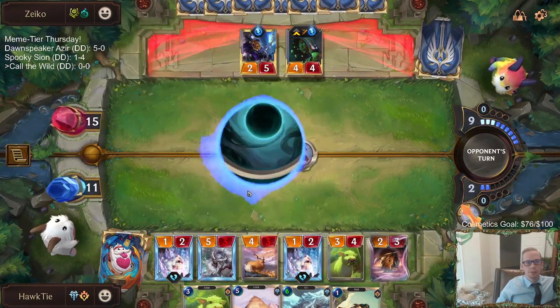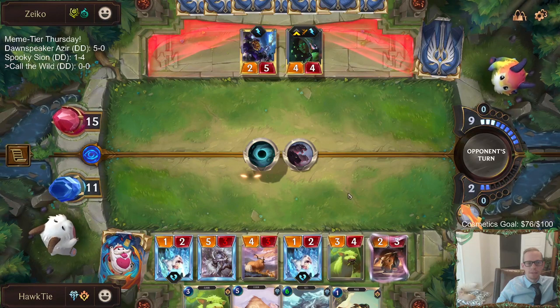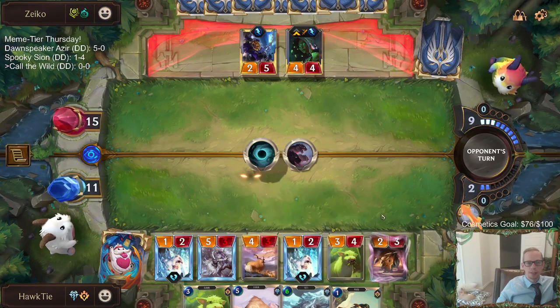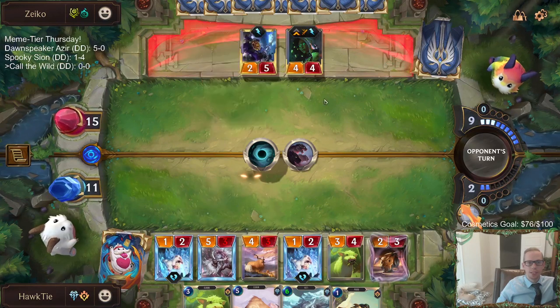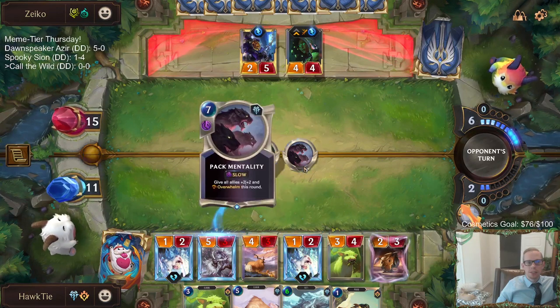We could definitely lose here if they just Darkness us, play something else that makes it Darkness, Darkness us again. Hopefully they Darkness the Enraged Yeti or something. I guess I could have blocked Senna with a Yeti Yearling, but that's not really what we're about here - we're about trying to do something cool.